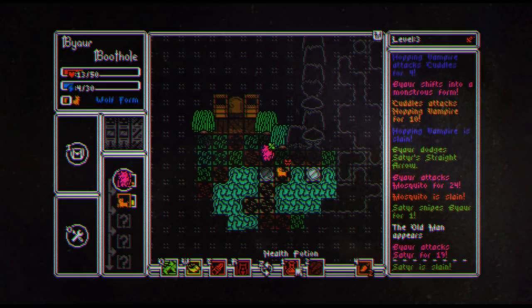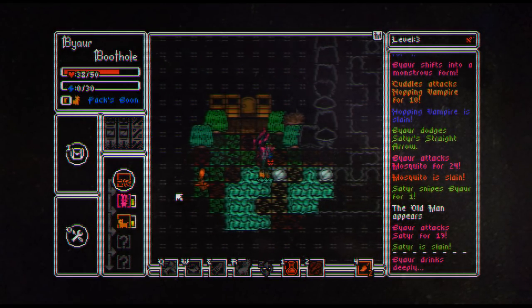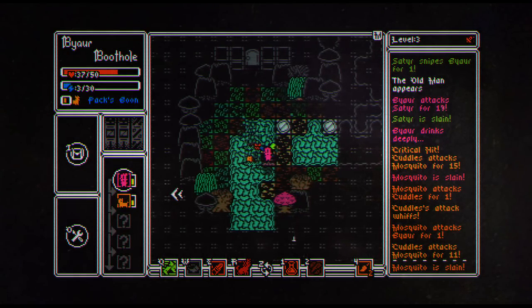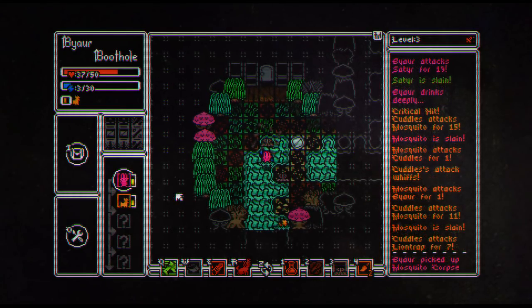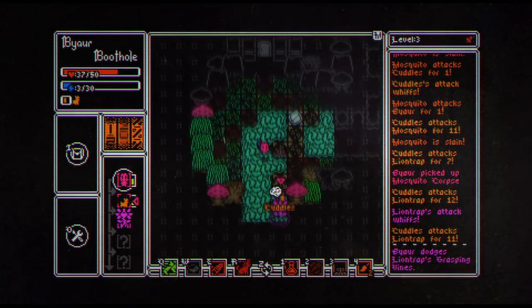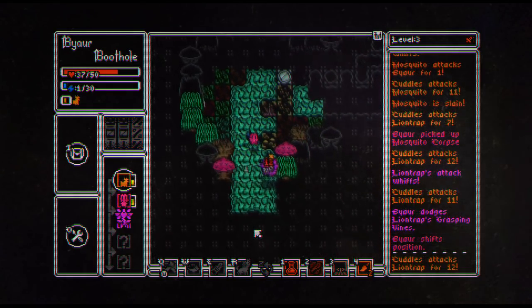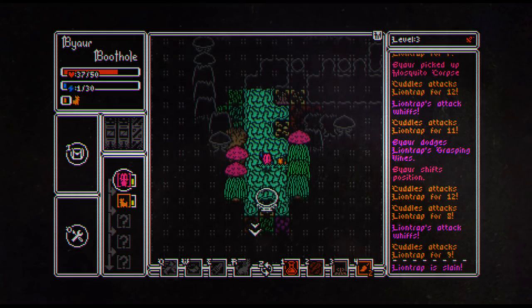There we go — we can just take a potion to fix the screen funk. Got a mosquito there. Is there something in the water? That's a mosquito corpse, I don't want that. What is that thing? A lion trap. Cuddles, don't dine on me. I'm going to try to move up and get a little quicker. Because Cuddles is charging in there. There's the end of the level — good job Cuddles.